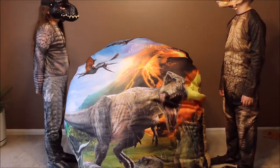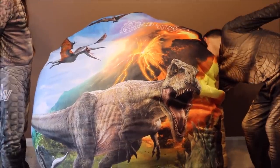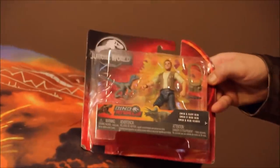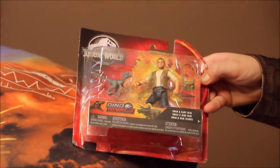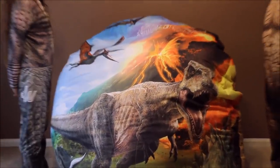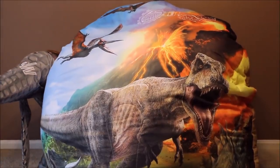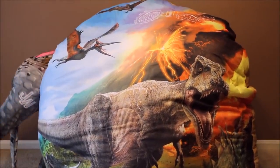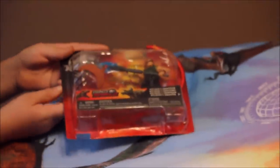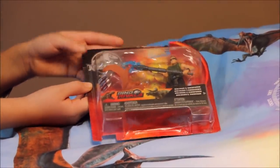Okay, T-Rex, what else was in that giant egg? Oh, is it empty? Oh no, cool. Check it out. It's the Dino Rival's Owen and Baby Blue. Okay, Indiraptor, is that egg empty? Let's take a look in there. Oh, I think she's getting something. She's going to fall in the egg. Check that out. It's Dino Rival's Mercenary and Dimorphodon. Awesome.